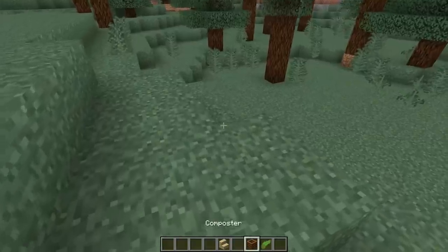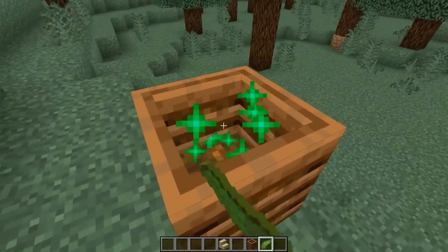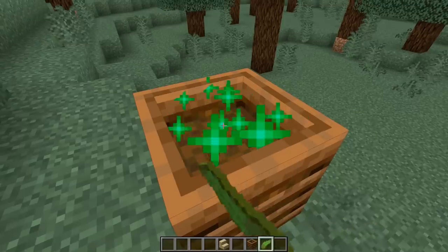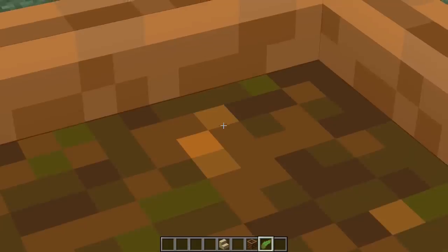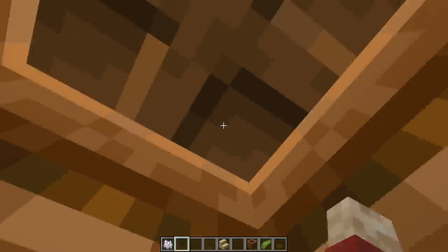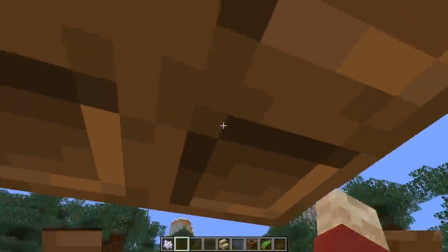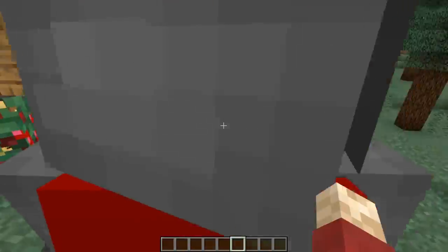Number nine: locked in a box. Take a composter and place it on the floor. Spam it with some vegetation to a very specific point — just three pixels away from the top. Place a trapdoor on the top and you'll find that you can't actually get out at all; for some reason, you have to break your way out.